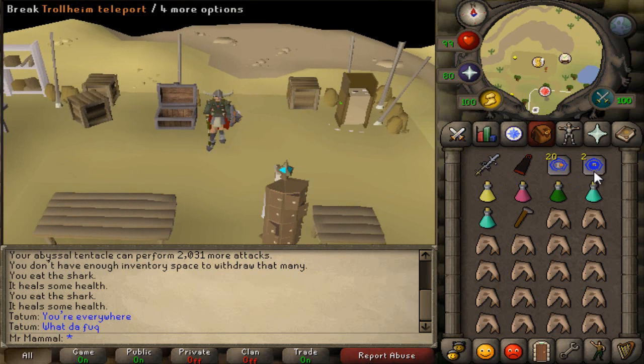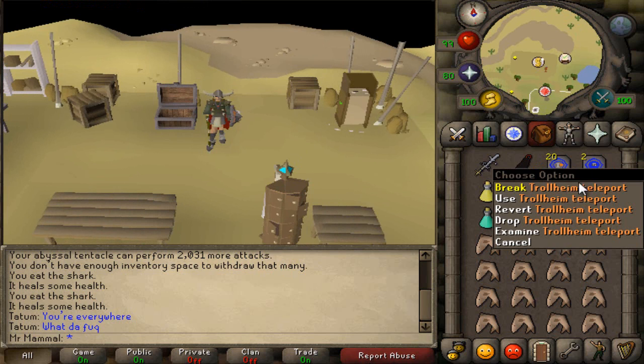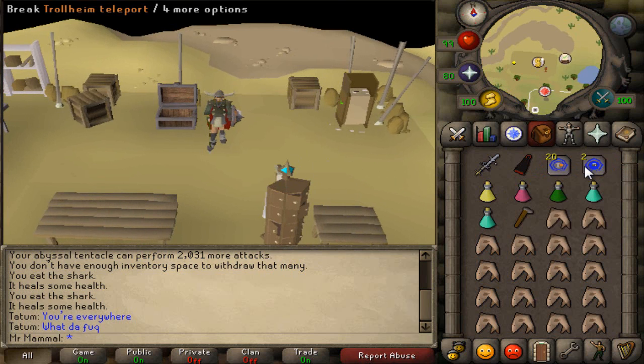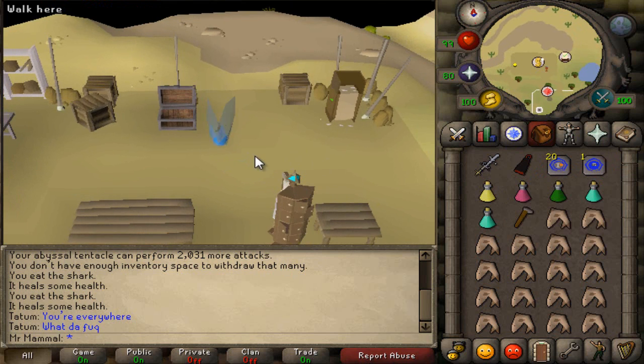The way that I get to God Wars is I use Scrolls of Redirection on a house tab and make them into Trollheim teleports. If you cannot teleport to Trollheim, the best thing to do is head to Burthorpe and run north until you end up at the top of Trollheim mountain.